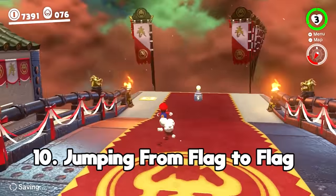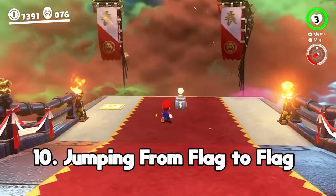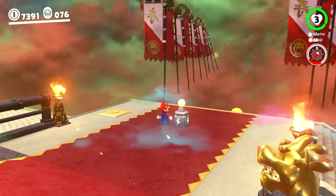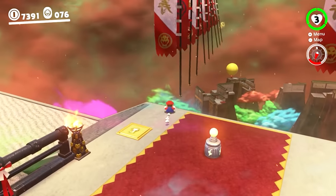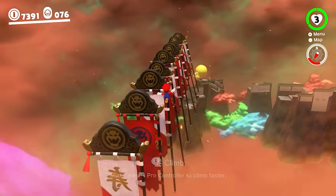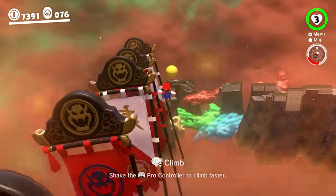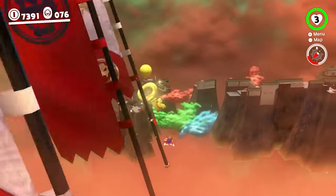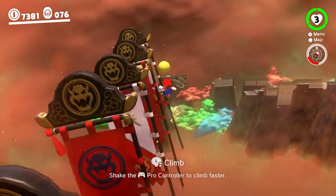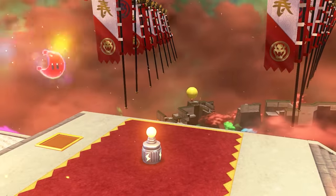One of the weirdest hidden moons in this video is the Jumping from Flag to Flag one in Bowser's Kingdom, that can be a bit hard to get to if you don't know what you're doing. If you look closely, you'll see that there's a key just behind the very last flag off the side of the ledge, where the only way to get it is by traversing from flagpole to flagpole without falling into the void below. Once you get the key, the moon will uncover and you'll be able to claim this pretty secretive prize.